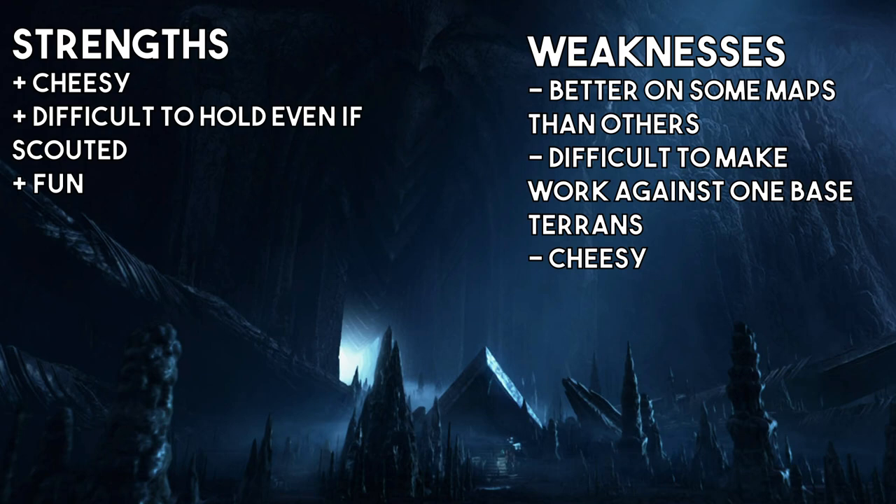Being cheesy is also a weakness — it'll get you free wins and free losses. Someone might find your proxy pylon and kill it, leaving you unsure what to do. You can try proxying elsewhere later — max packs has done that and won — but occasionally you just have to admit you're going to lose some silly games and be prepared to tap out.